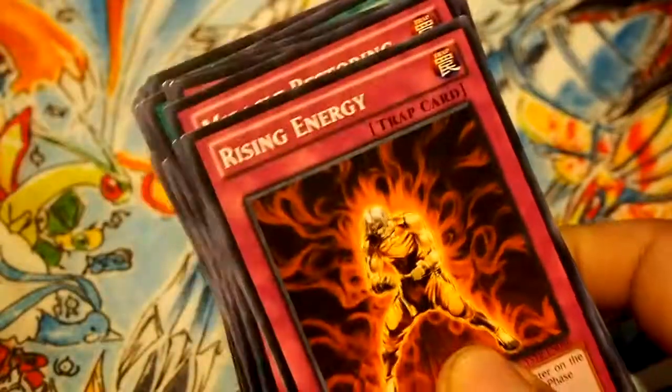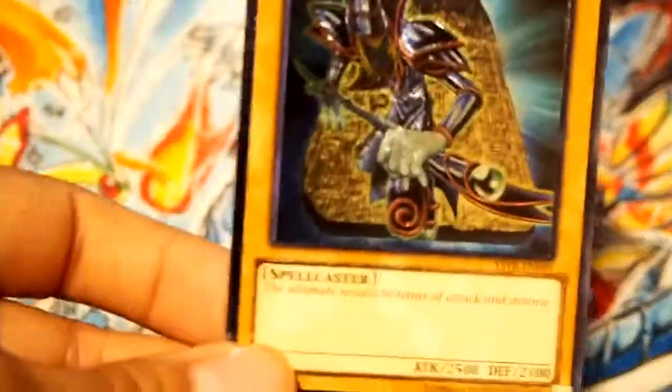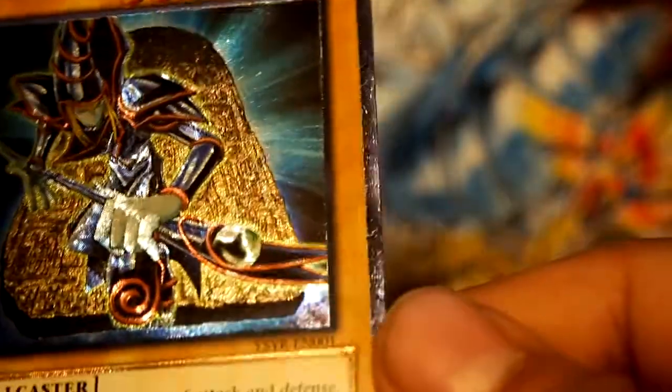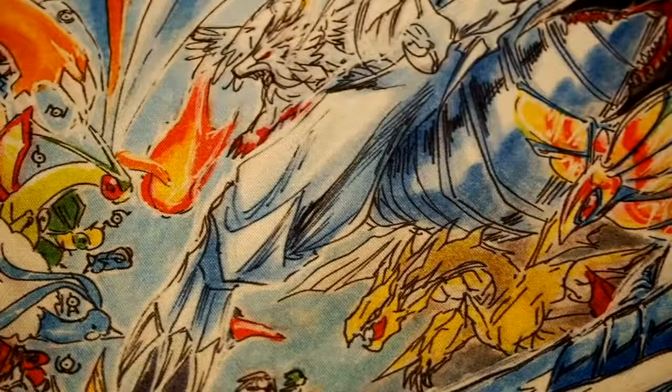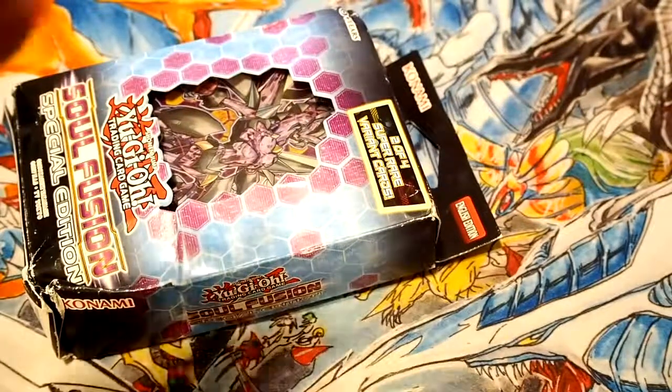Now, they were all common — all of them. But this right here is a sick card, look at that. Like it looks sick when you wave it — really sick. And I think these — wow, look at that. Even that outside bordering is all like holographic. That's really sick. That was the structure deck opening. Maybe Kaiba would have been cool too, but hey, we're not gonna go there right now — we're just gonna focus on Yugi, because Yugi is cool too.